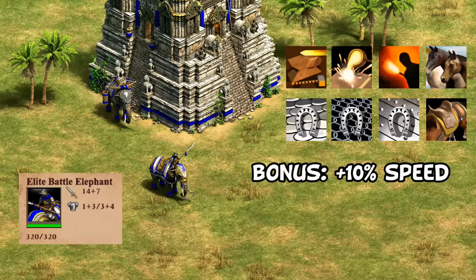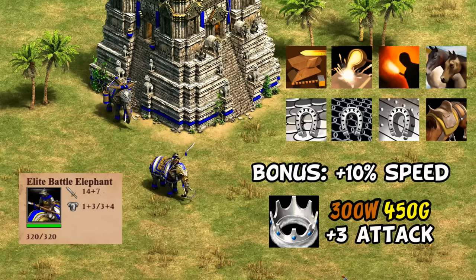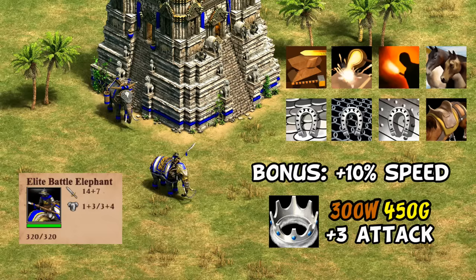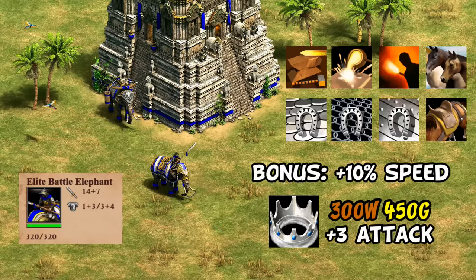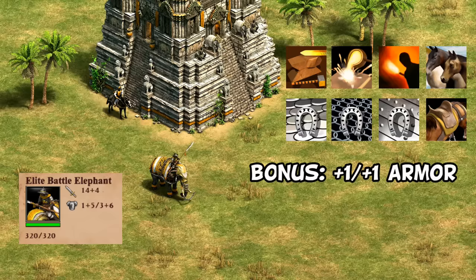Starting with the Khmer: they have a passive plus 10% speed boost as a bonus, making them faster than archers and even spear units without squires. Their unique tech gives three more attack for 300 wood and 450 gold in castle age, making them pretty scary with up to 17 attack with trample damage compared to the knight's 12. The Khmer's good farming economy also helps handle the high cost. Overall, Khmer elephants are arguably the best or at least the most well-rounded, with no gaps in their tech tree and extra mobility.